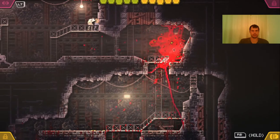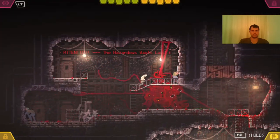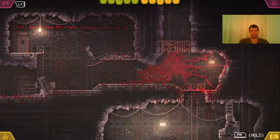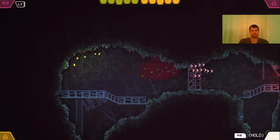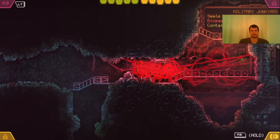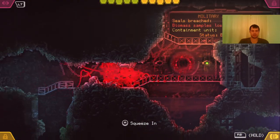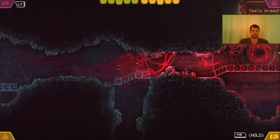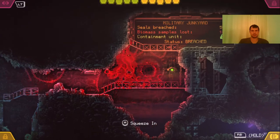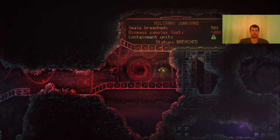I can use the Xiphorrea ability to get the best of him. Now this area — in case you lose too much health coming up here — you can feed off these guys just to get your health back up. And we are back at the Military Junkyard. For those of you who wonder how to proceed from here: you just enter the Military Junkyard in order to continue down below.